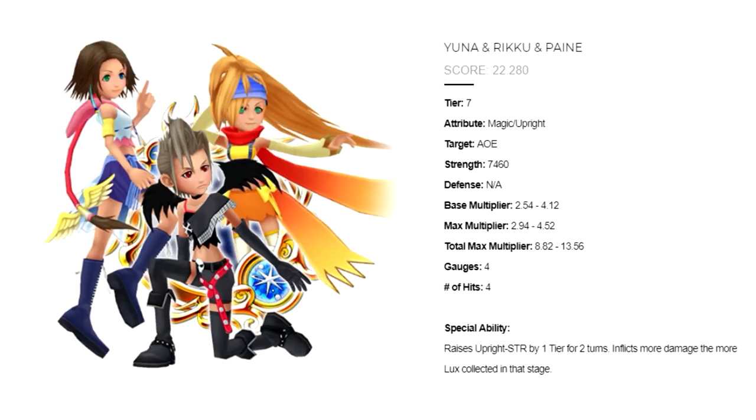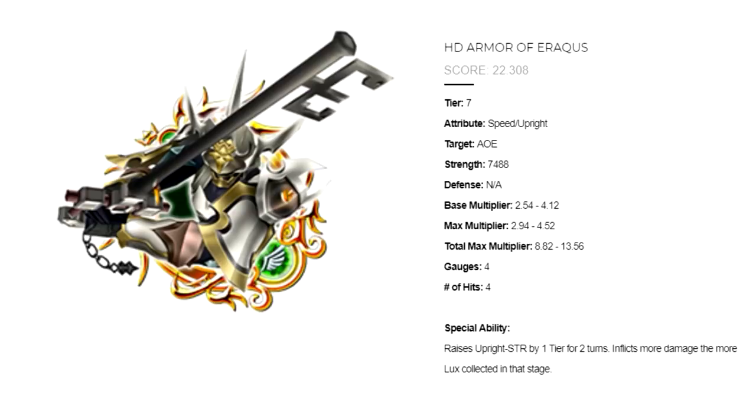Yuna and Riku and Pain is a magic upright medal, tier 7 AoE, with a total max multiplier of 8.82 to 13.56, uses 4 gauges. It raises your upright strike by one tier for two turns and deals more damage the more Lux collected in that stage. HD Armor of Eraqus is essentially the exact same thing — it's just a speed upright version of Yuna and Riku and Pain. They are quite literally the same medal, just different attributes.